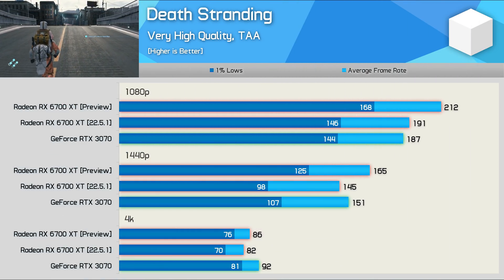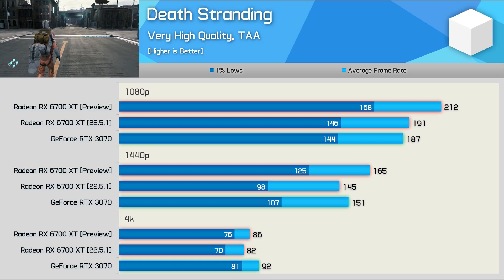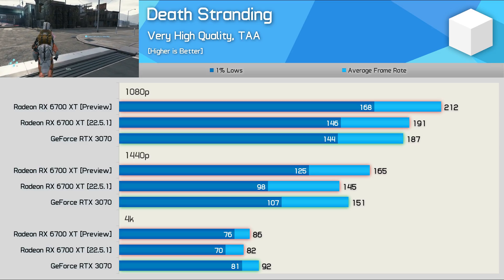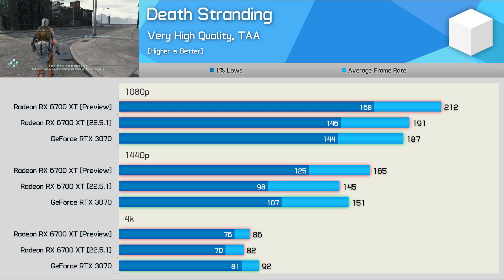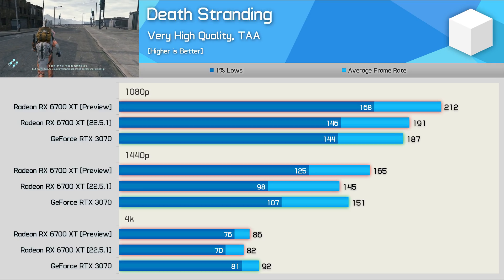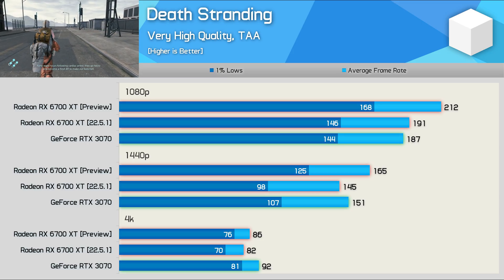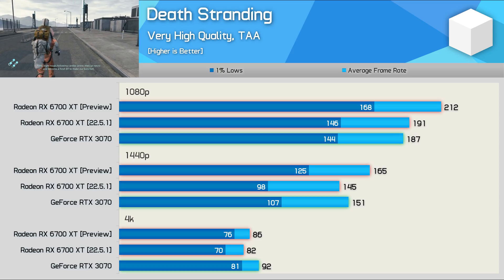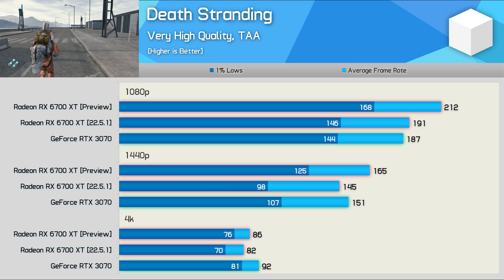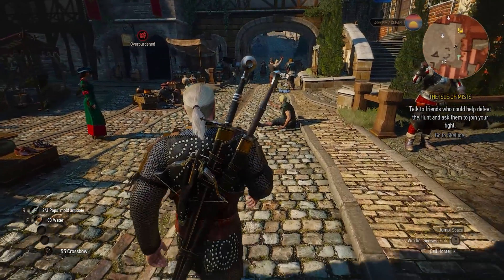The only other game to receive a claimed performance boost using SAM was Death Stranding. AMD claimed up to a 12 percent boost with the 6750 XT, right in line with our own findings on the 6700 XT: 11 percent at 1080p, 14 percent at 1440p, and 5 percent at 4K. Previously at 1440p the Radeon GPU was 4 percent slower than the RTX 3070, but now with the preview driver it's 9 percent faster — a significant change.